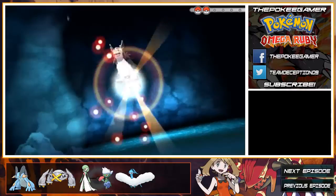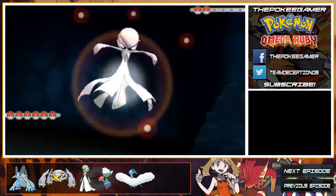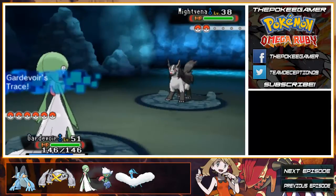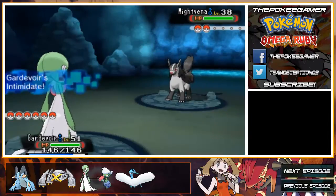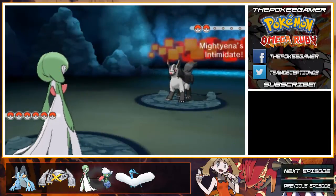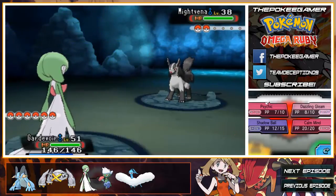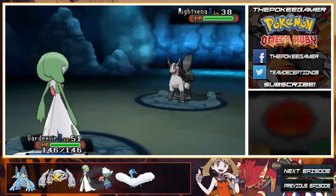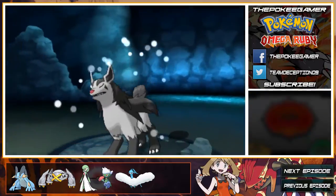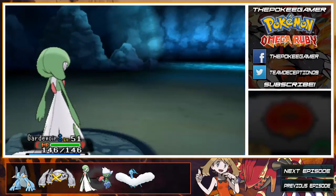The Purloin line suffers by losing Prankster in favor of Super Luck. The entire Munna line gets Magic Bounce — that's actually pretty interesting. A bulky Calm Minder with access to Magic Bounce is pretty good. The Roggenrola line gets Pressure, which is interesting I guess. The entire Timburr line gets Mold Breaker, which is not half bad. I don't mind the tradeoff from Iron Fist on Conkeldurr.